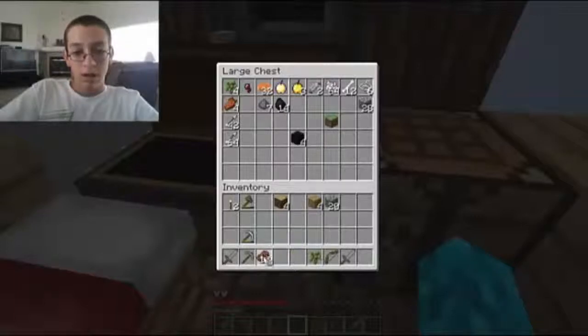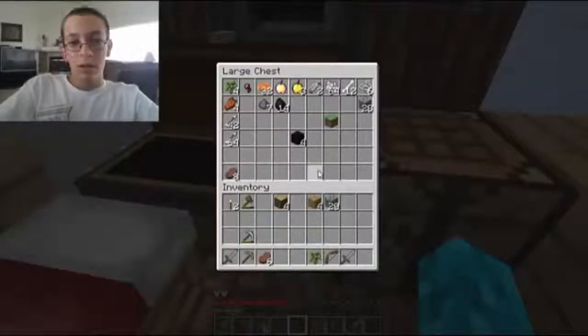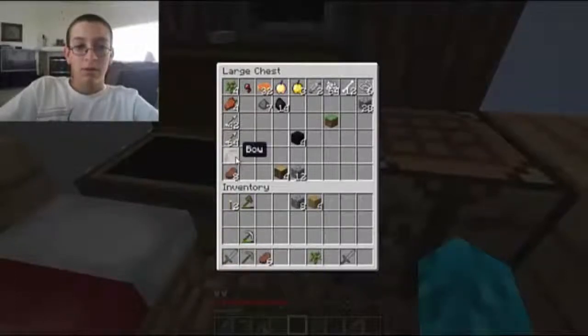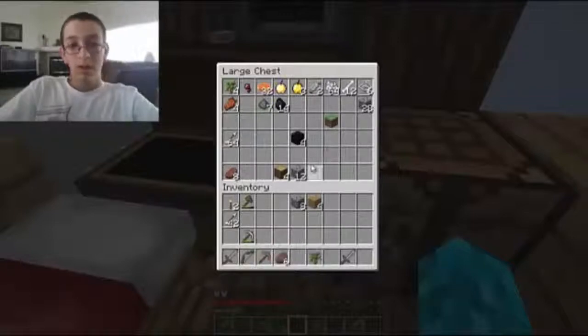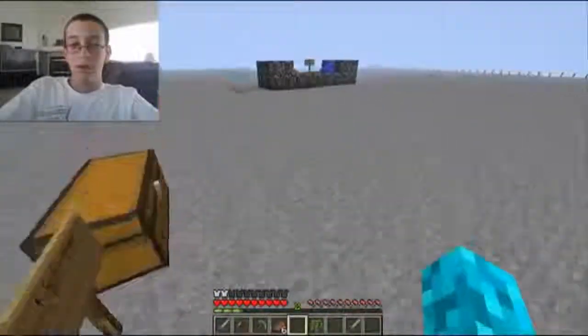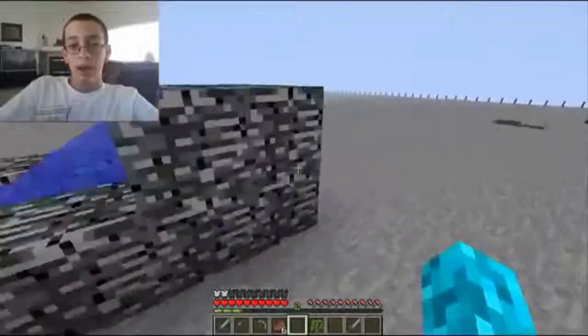I'm gonna get a lot of bones and rotten flesh and stuff. We don't need this but we'll probably need that eventually. A bow would be pretty cool to have. We can make more bows — we're gonna have a lot of arrows and a lot of bows. We'll need to make an axe soon but not right now. Lava and water — I'm just gonna fill in these holes.